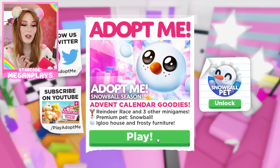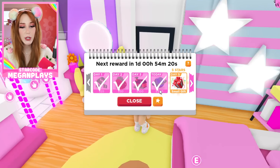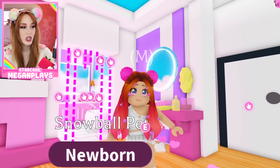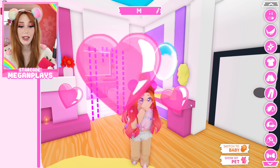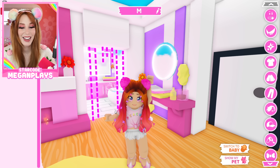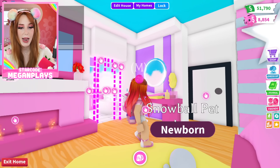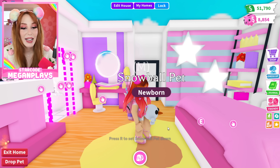The update includes a premium pet, snowball igloo house, and frosty furniture. We're gonna go through this real quick because I know you guys are just wanting to play the update for yourself. Also, I changed my outfit because Adopt Me has yet to add 3D clothing, so I'm going back to my old shirt and pants.